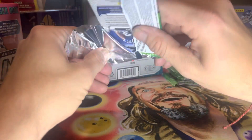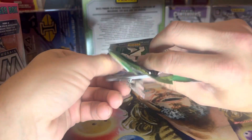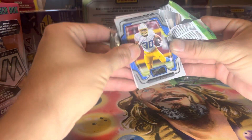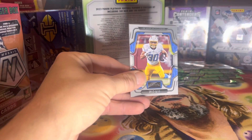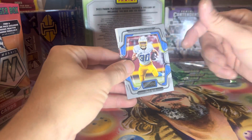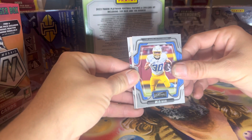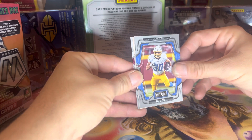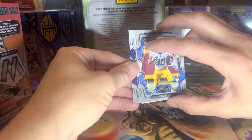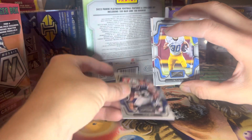Pack one. See what I mean by the card looks better than it did last year? Last year's was a little more direct — not squared off edges, didn't look quite as good. We've got Austin Eckler. We've got something turned around backwards on the second card; we'll come from the back.